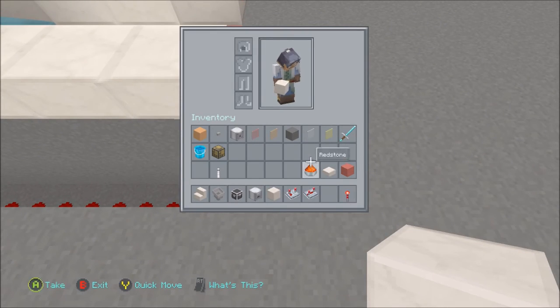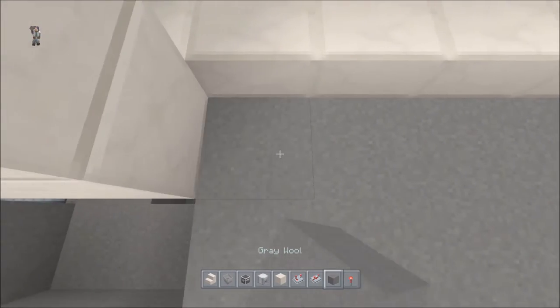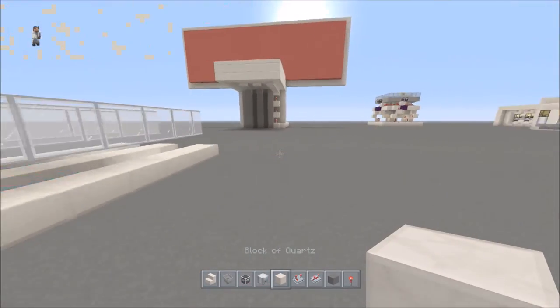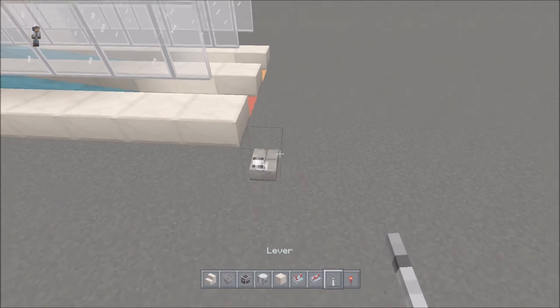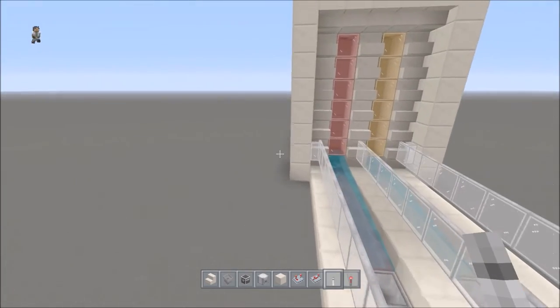Now what we could do is just come back and fill in the whole ground. Just put a block there to hide it. Our lever is going to go right here, and this is going to activate the whole game — face it however you want to face it.